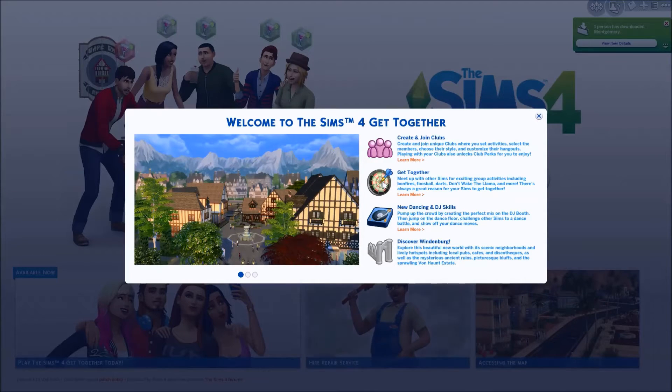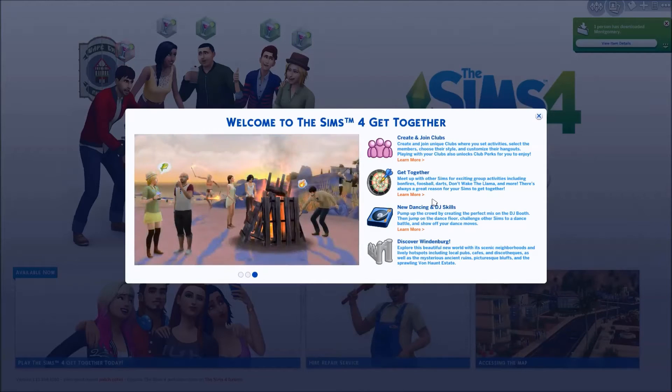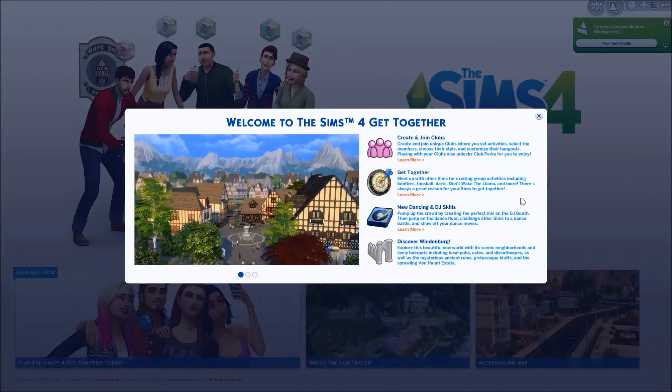Get Together. Meet up with other Sims for exciting group activities including bonfires, foosball, darts, don't wake the llama and more. There's always a great reason for your Sims to get together. New dancing and DJ skills — pump up the crowd by creating the perfect mix on the DJ booth, then jump on the dance floor, challenge other Sims to a dance battle and show off your dance moves.